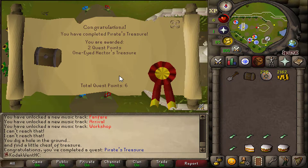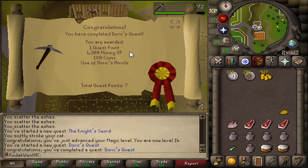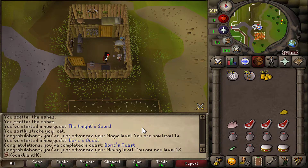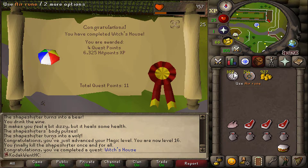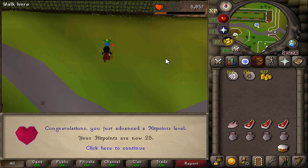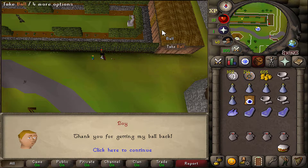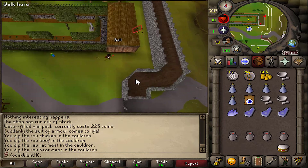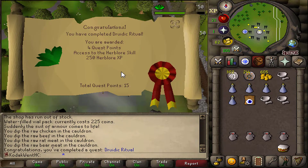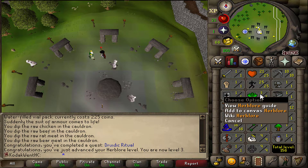There is Pirate's Treasure — got a gold ring and an emerald, that is what I like to see. There is Doric's Quest, the fastest quest in the game, period. Up to 18 Mining. Here is the kid with the ball and the really bad aim — Witch's House. Up to 25 Hitpoints. So he says thank you for getting my ball back, yet it's right over there. I'm starting to think this witch is duplicating items — that's a bannable offense. There is Druidic Ritual, and I guess this is where the hard grind starts because it never ends on an Ironman.